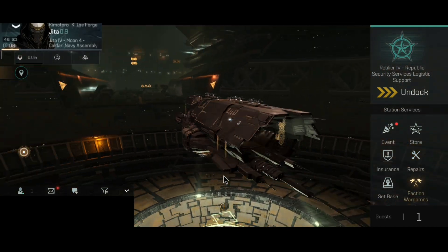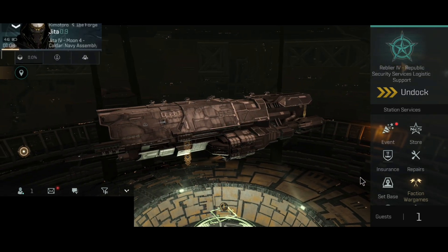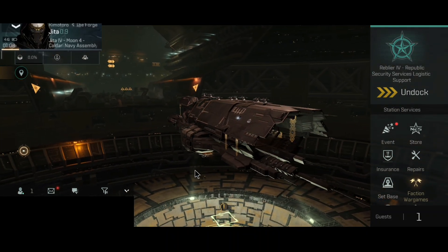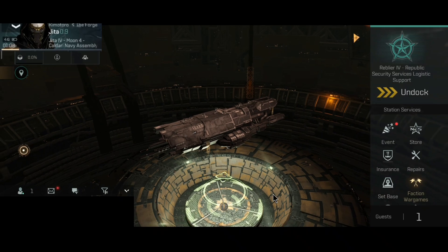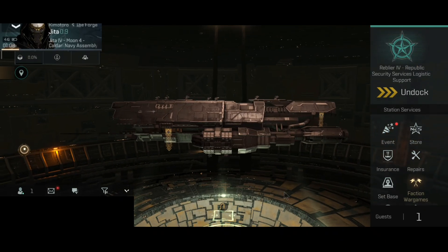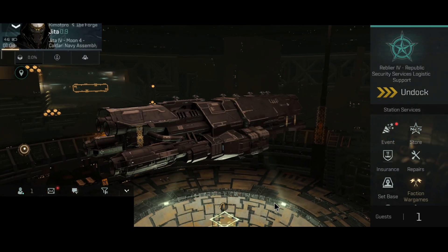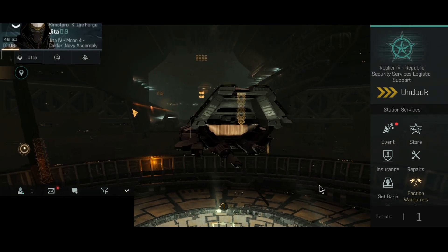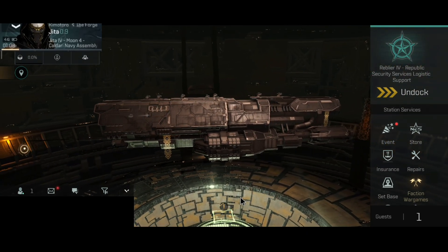That will be it for the Typhoon for now. Definitely looking forward to flying this ship into PvP. The Hyperion went through the same process and the Typhoon is now completing the same process. I'm very excited to see what type of kills I'll get with the Typhoon. Initially I thought to go with the Typhoon first and then the Hyperion, but then I saw the super tank of the Hyperion and decided to go with that first. But after the Hyperion has completed its journey, it will be time to take the Typhoon out for a spin. Hope you enjoyed, stay safe, fly safe, and I'll see you next time.